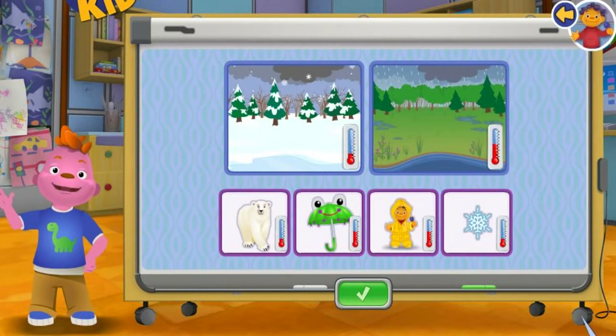Fantastic! Some things can only live in cold, hot, or cool places. The thermometer will help you tell which places are hot or cold. Click on something to grab it, then click to drop it. Click the green checkbox when you're done sorting.